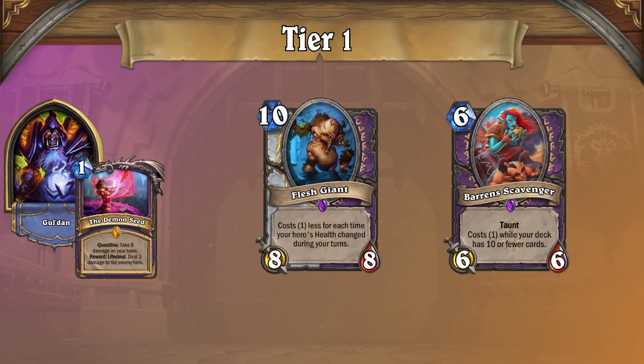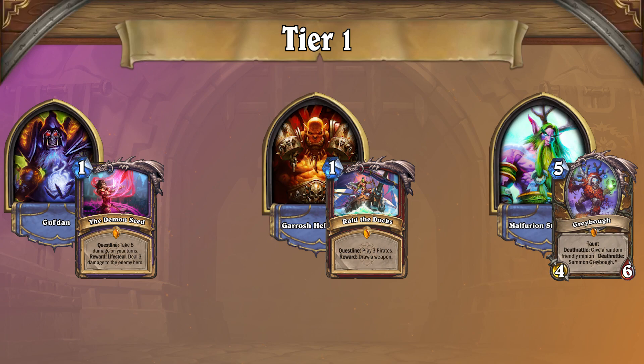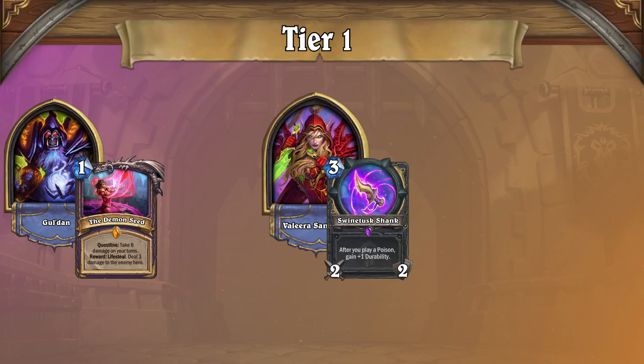This archetype has a great matchup against some of the slower decks on ladder, such as Quest Warrior, or decks that struggle to regain board once they lose it, such as Taunt Druid. As for bad matchups, Hand Warlock has historically found itself having a rough time against hyper aggressive decks, making Poison Rogue feel nearly unwinnable for them at times.